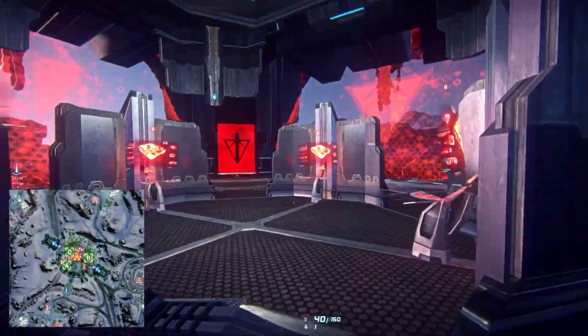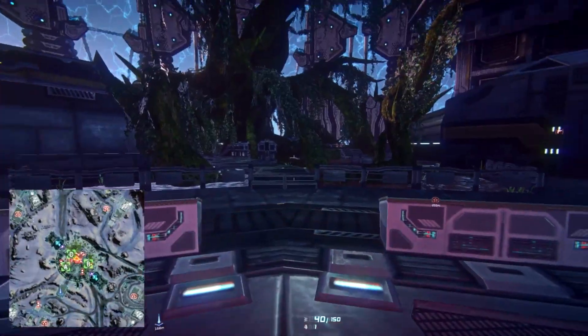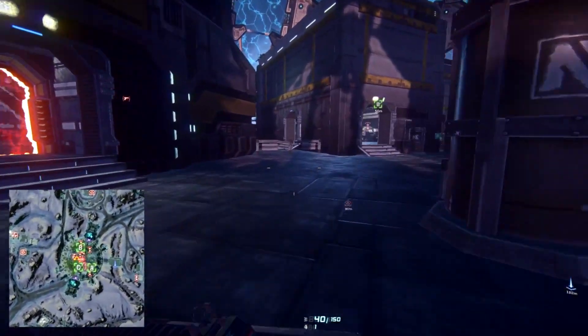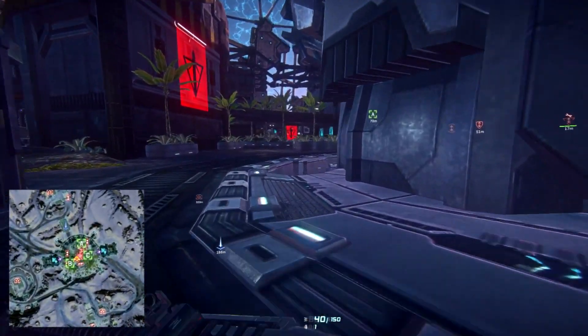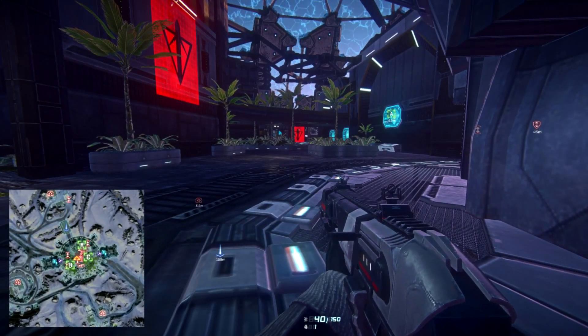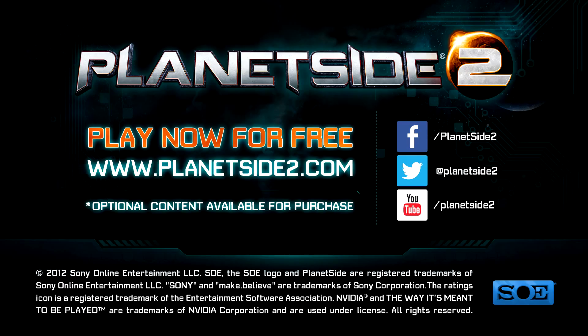Hopefully this helps you guys out with base layouts — a short and simple tutorial identifying most of the major key elements when assaulting and defending a base. Remember: capture points are everything, and so are shields and generators. Those are the three most important things when attacking or defending. Thanks for watching, guys, and as always, if you have any questions or comments, don't forget to leave them below.